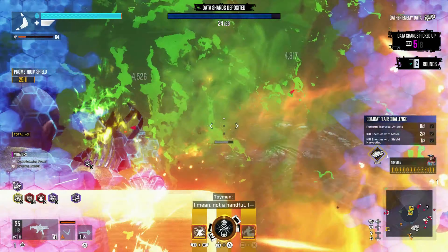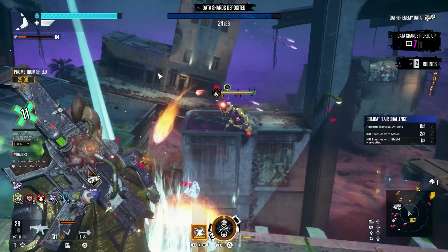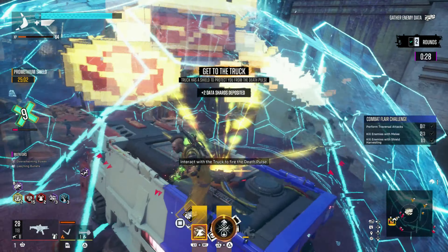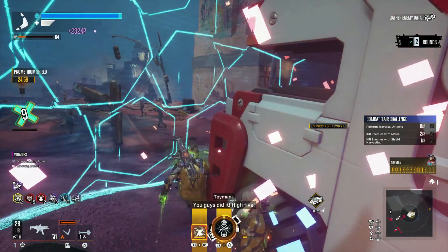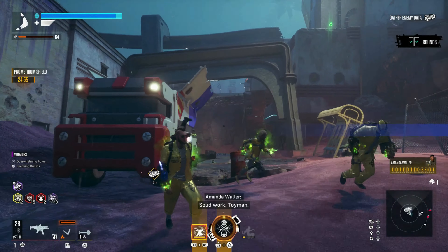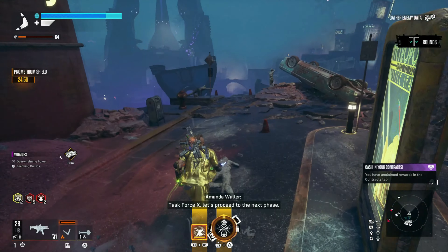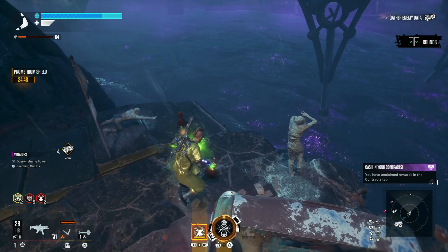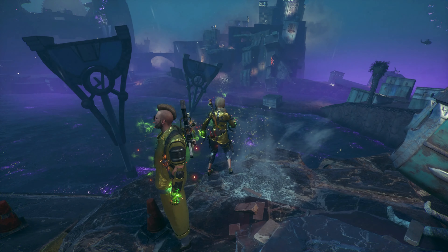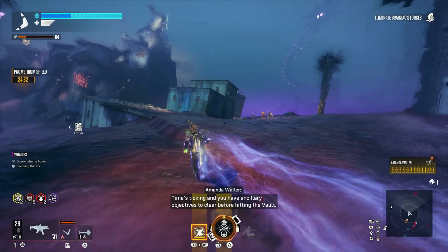Once you have all the data shards you need, get back to the bus and quickly activate the shield. Then traverse over to the second area, which is going to be about taking out the crystals and the incubators.